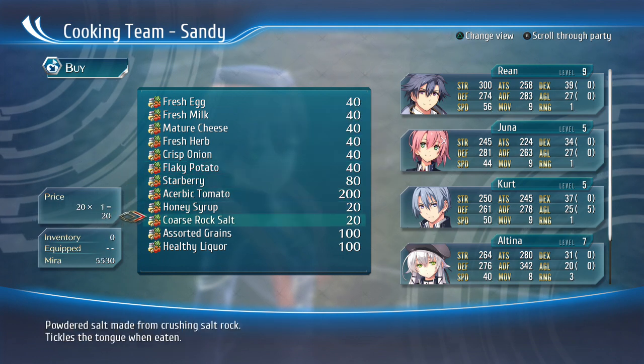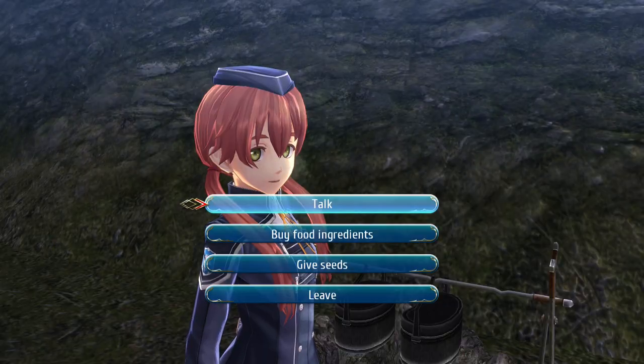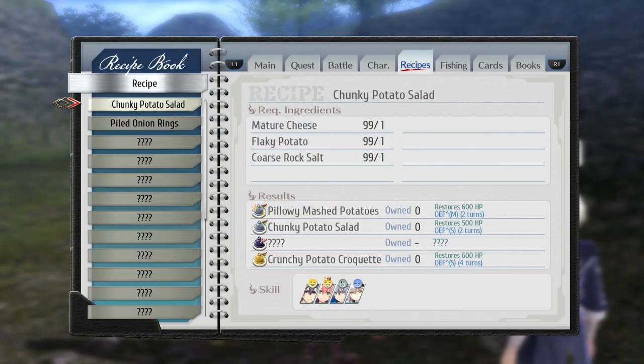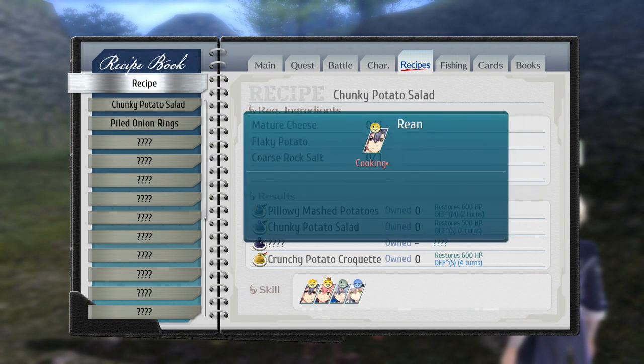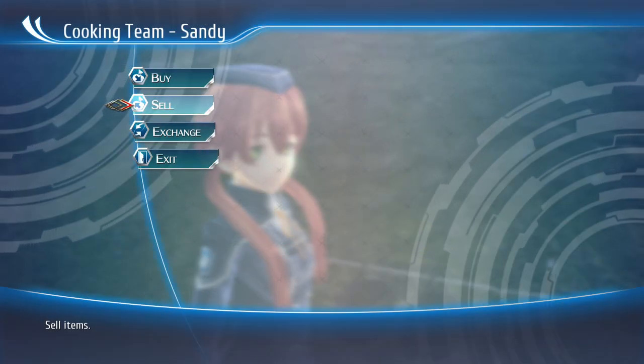You'll need to slowly build yourself up. This is where doing it earlier kind of comes into play, but once you have about 10,000 Mira you can just buy 99 of each and then just sell them, buy the materials again — 99 — and just keep building your money up like that.